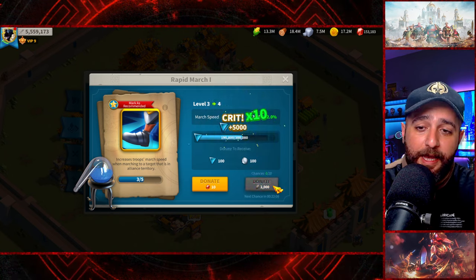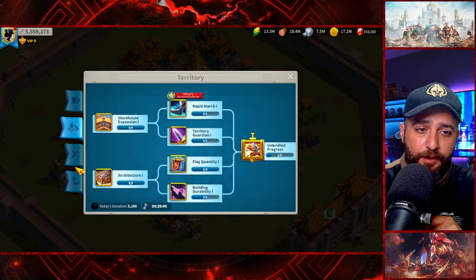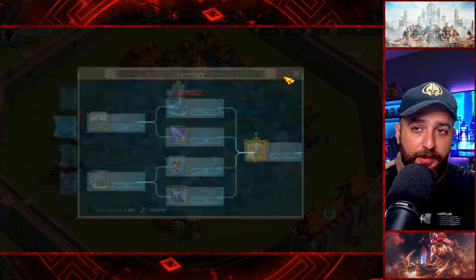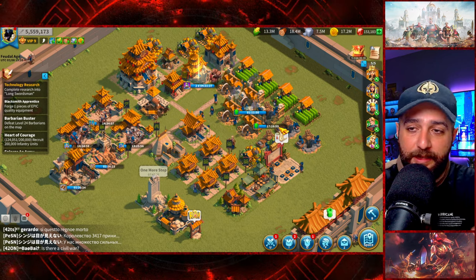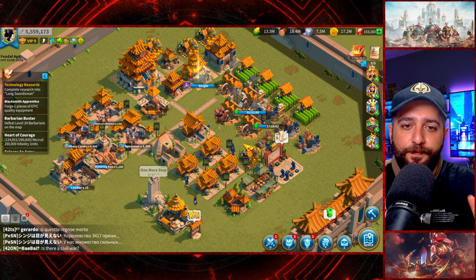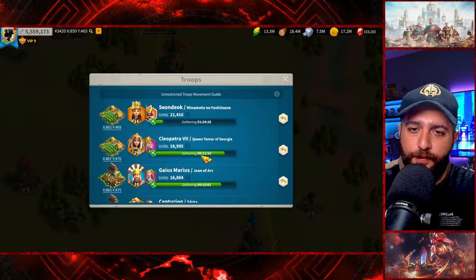When you leave an alliance and join another one, your individual credits go down to zero. So even if you had 20 chances to donate technology in this alliance, when you leave and join another alliance it's going to be zero — you'll be wasting 20 technology donations. After that, recall all your troops and resources.